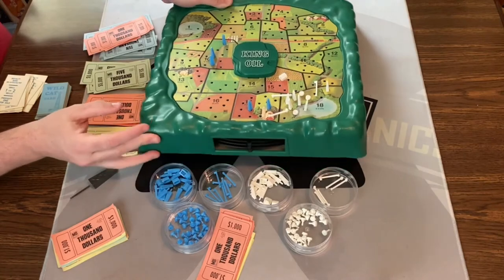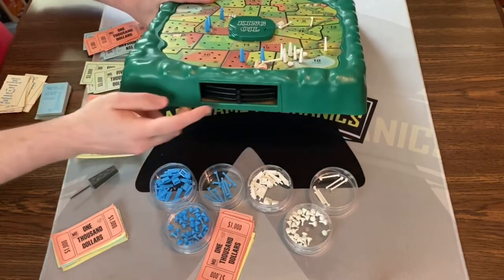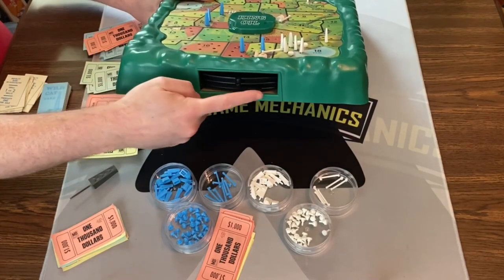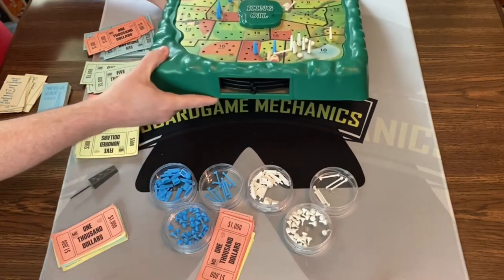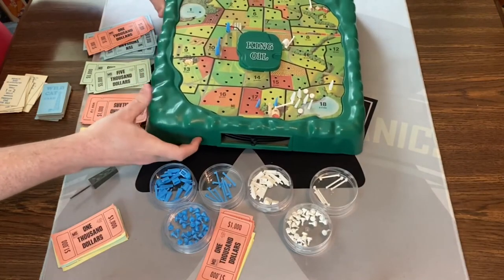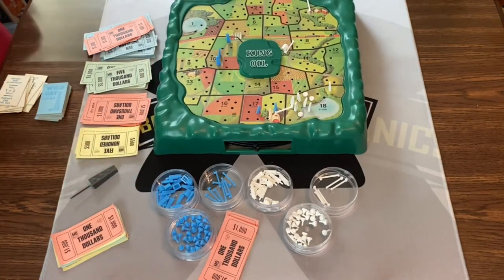One other thing — it's got these gears down here at the bottom that change the board every game. So there are so many different types of randomness you can get. All the wells are going to be different heights, the dead wells are going to be in different places, and that's really cool. That's King Oil.